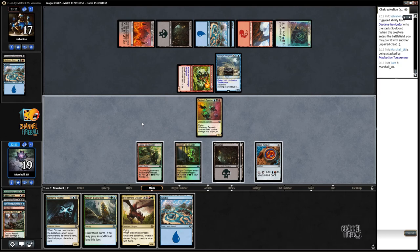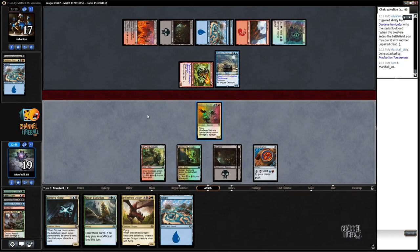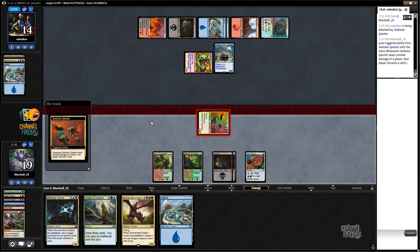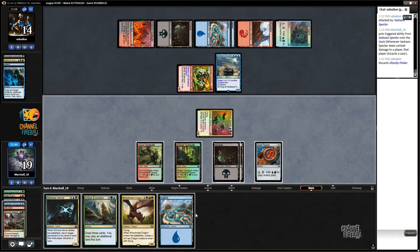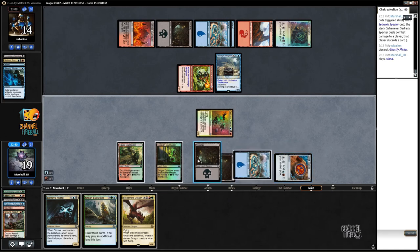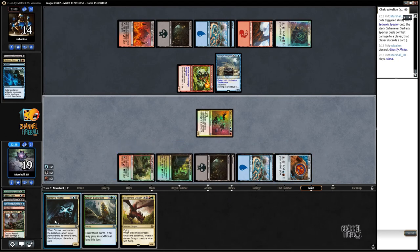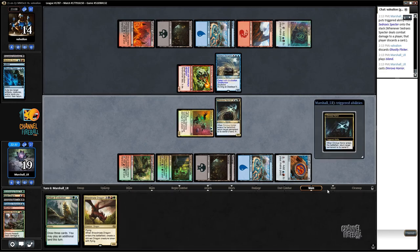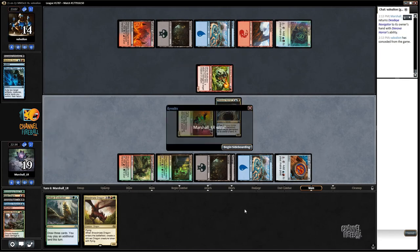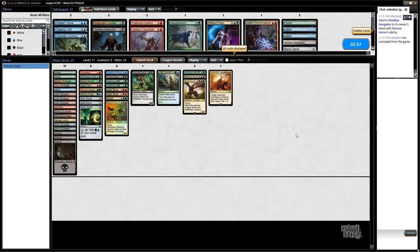We got lucky. Now we get to hit them with Sadraxxus Spectre and then play Dinrova Horror on the Deadeye Navigator, and then they have to discard that too. The reason I said we got lucky is not just because we drew a land — more importantly, it was an untapped land, and our deck actually doesn't have that many of those. Now we're just going off! Yes! Alright! That was sweet.